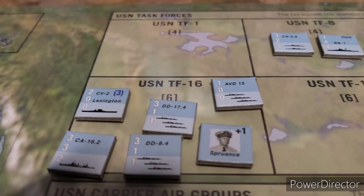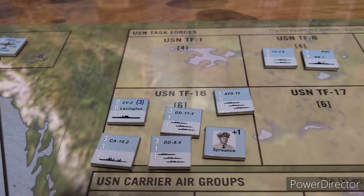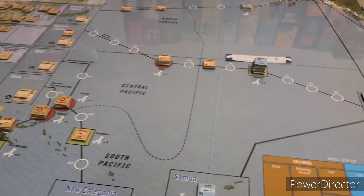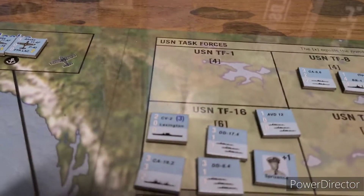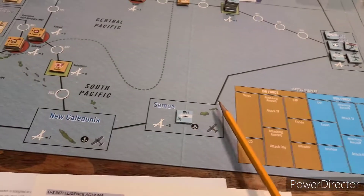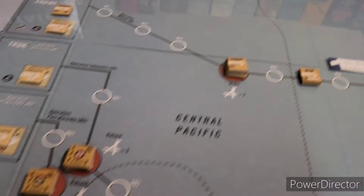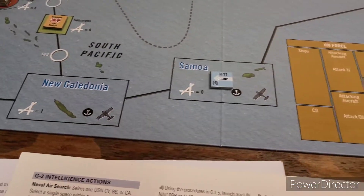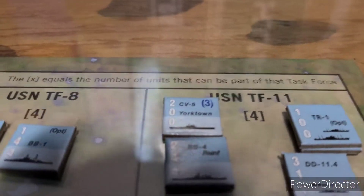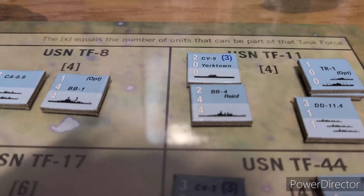I looked up the rules because I was maybe going to move Spruance along with them for an extra move, but your admiral is assigned to your task force during setup and is locked in. Task Force 16 with Spruance is down here in Pearl and can move one or two spaces during this phase, but he doesn't have transports with troops. I need troops down here to retake the Solomons. Task Force 11 has the Yorktown, some transports, and destroyers heading that way.